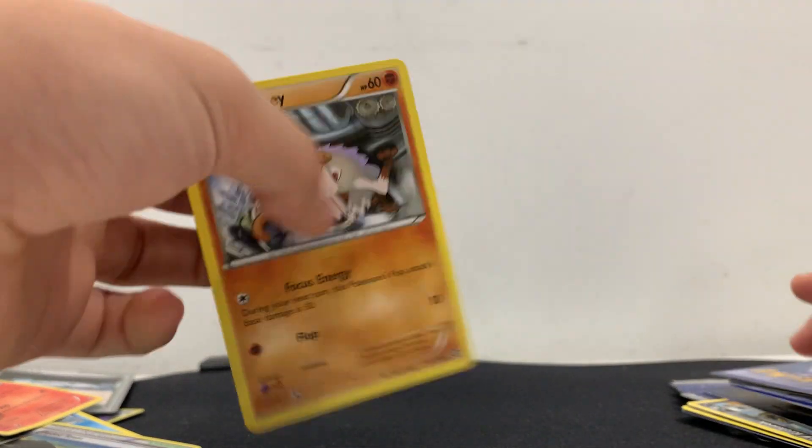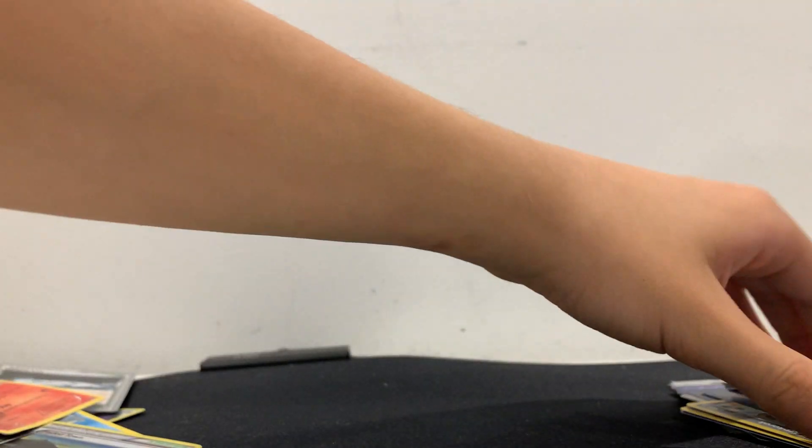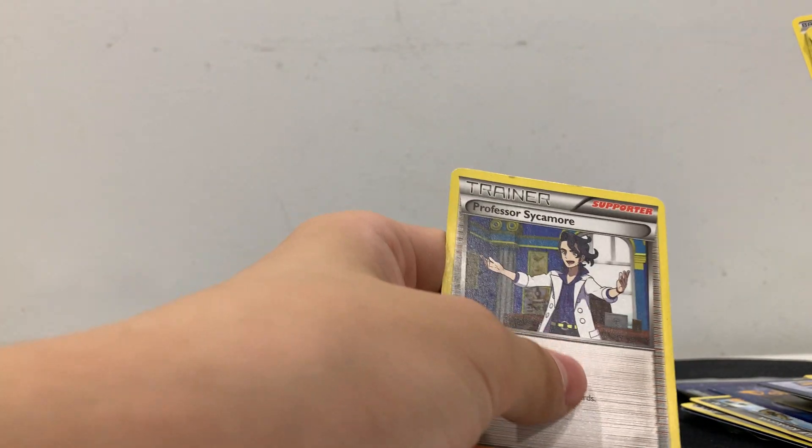Another card — yeah, another one. Holy, I must have had like so much Pokémon stuff already, this is insane. Mankey. We have a Swellow. For purposes — and now we have Eevee again. We have a lot of Eevees. Golem — Golem is pretty cool.